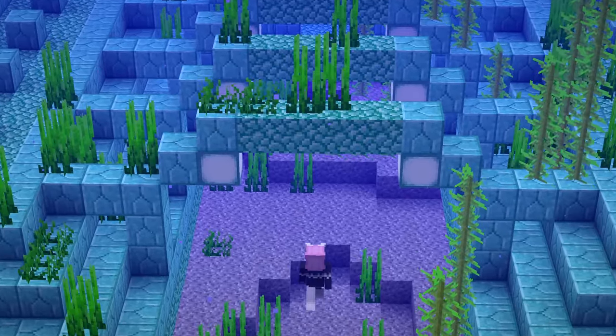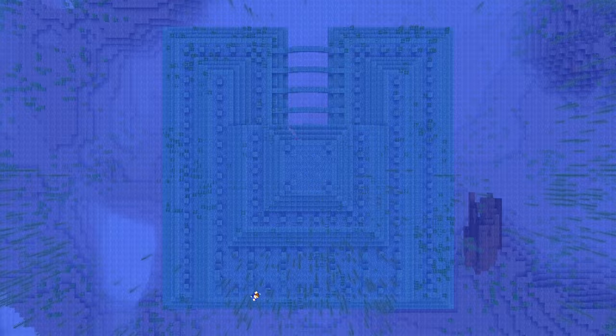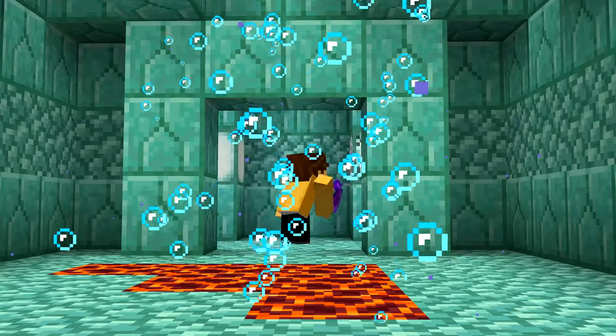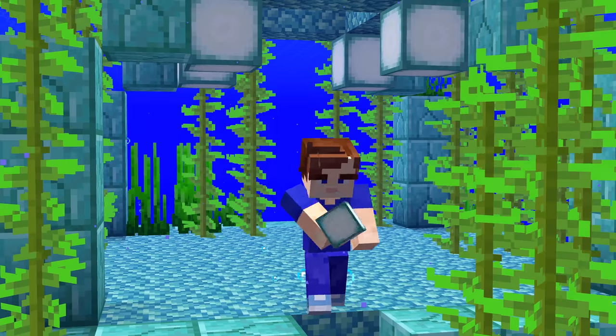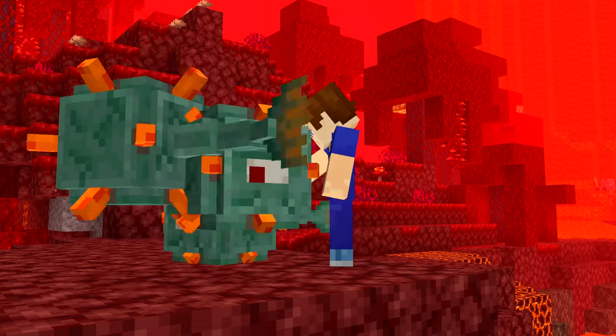Number twenty-three: when visiting an ocean monument, you might not have realised the absolute scale of these structures. They're always slightly different but have over 6,000 prismarine blocks each. When you need to collect loads of sea lanterns, one monument will give you roughly 100 — so they're a lot harder to get than glowstone, unless you've got a farm.